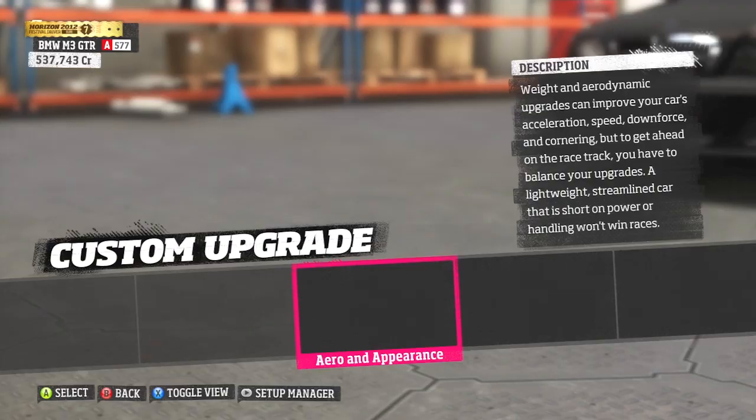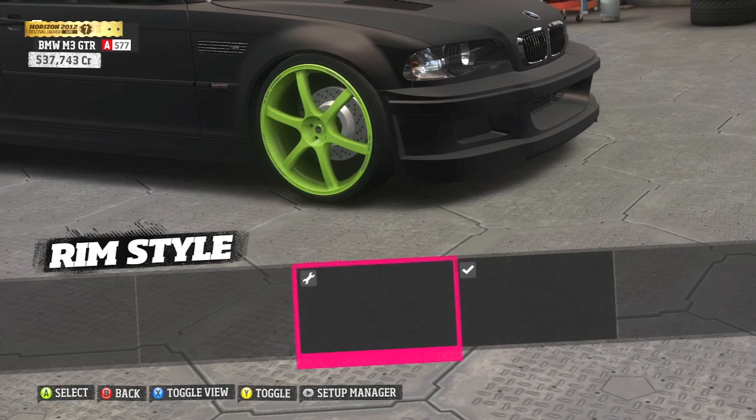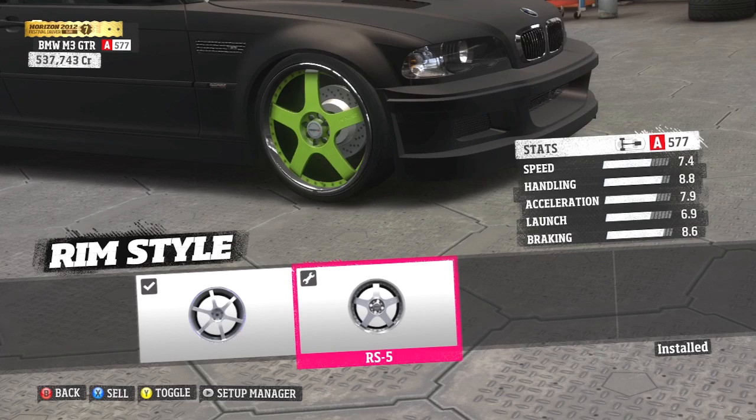I'm not sure if this works with other chrome rims that you can't paint — I've never actually tried it with this particular model of rim. But if anyone knows if this technique works on others, let me know because I'd like to know. But yeah, switch over and look — the inserts are nice and green, just like you painted the previous set of rims.